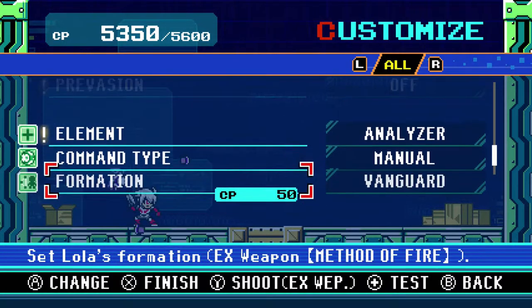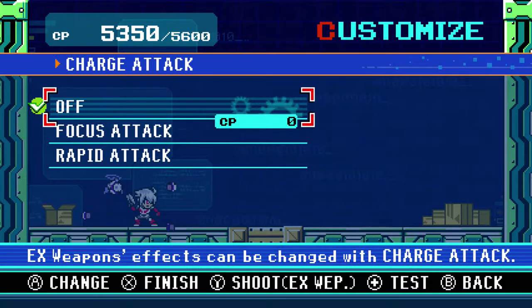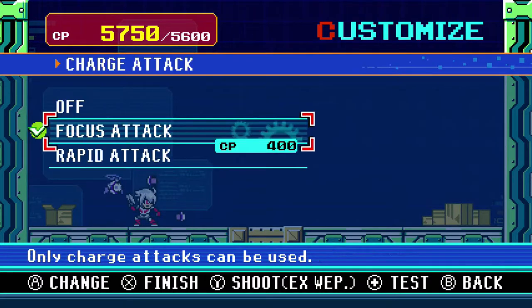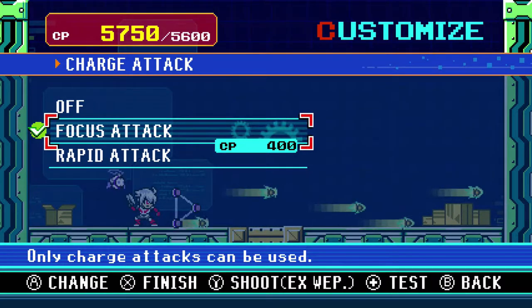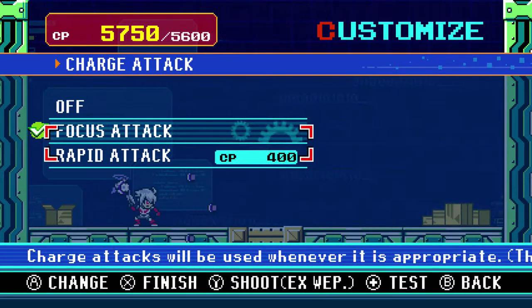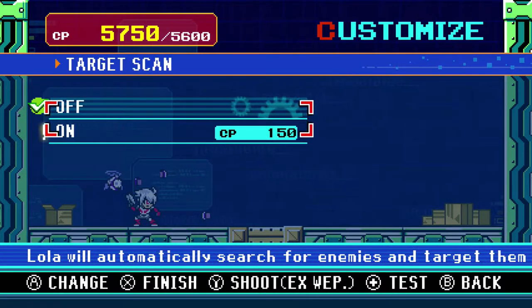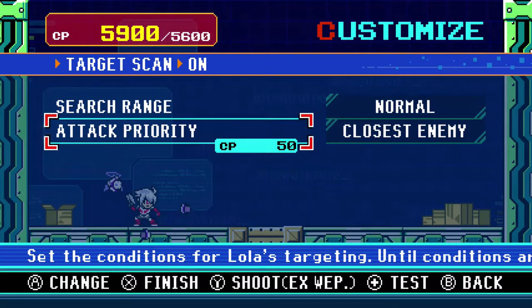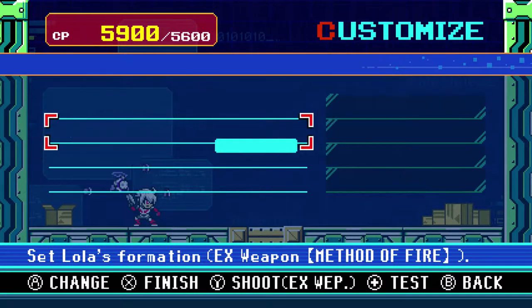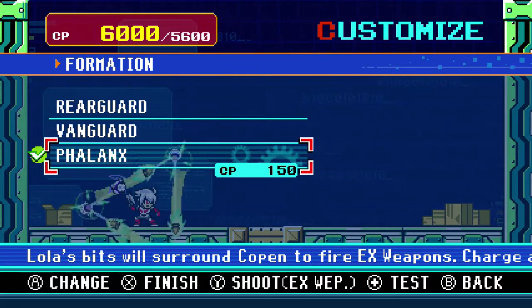The interesting thing about Lola is that she has her own set of equipment completely. She can separately allow diagonal shots. She can have a charge attack, and her charge attacks are different than the usual ones — you can either mash or fully charge. There's also target scan, which is an auto-attack where she just automatically attacks things. She has three different formations: you can go behind, in front, or all around.